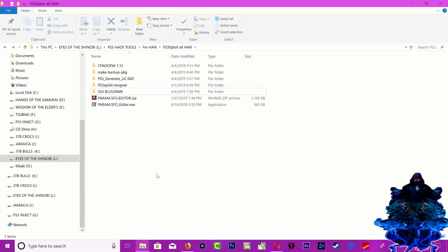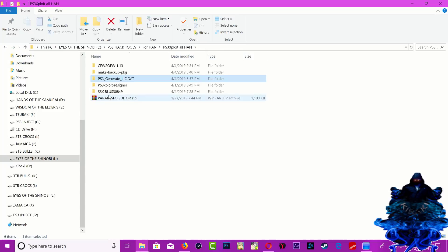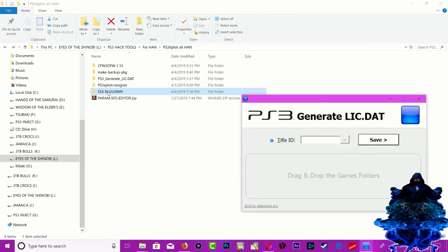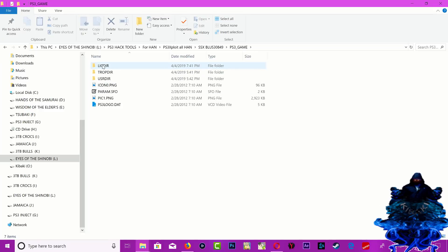Now go to PS3 Generate and open it. Go back out, go inside the game folder, go inside PS3_GAME, and go to the license directory. As you can see there's no license directory file yet. Go back out, go to PS3 Generate, keep it open, then drag your game onto it. One file will be generated - press OK and close it. Go back to your game folder, then PS3_GAME, then the license directory - and there it is, we now have a license data file.